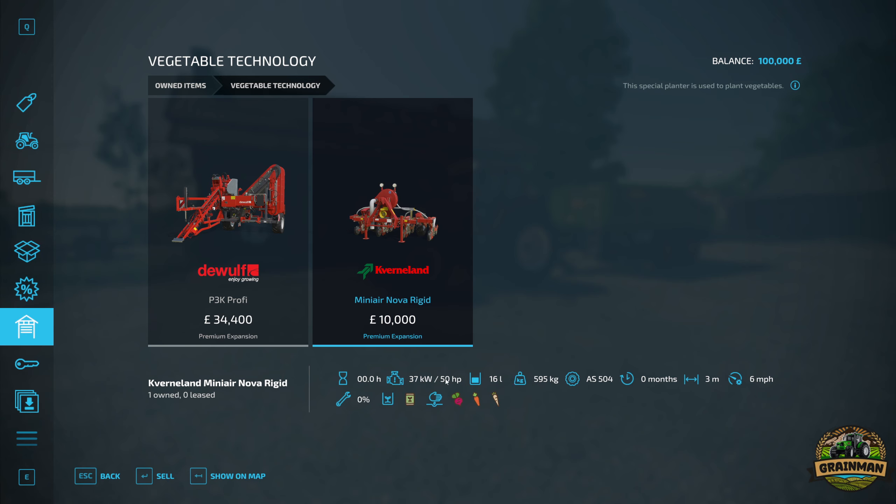The seeder has 16 litre hopper capacity and needs 50 horsepower with a 3 metre width. It can either go on normally cultivated ground or run on top of ridges that you can create with the Grimme Ridger.